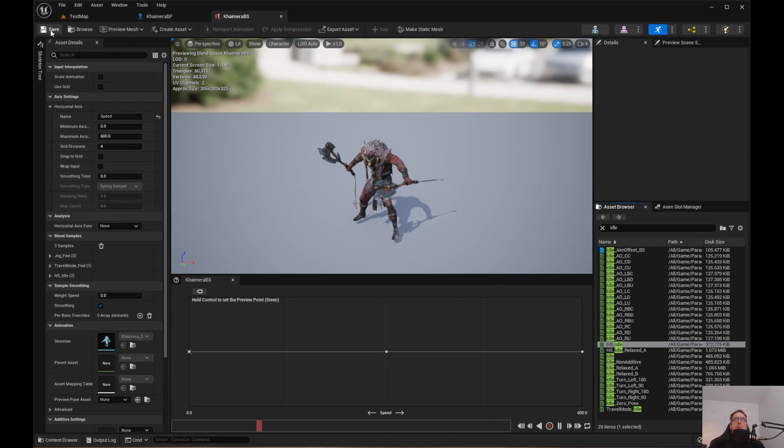Go ahead and save that. This is just 1D — it's going to go from idle to a jog, then what I guess is a run, and then somewhere in between kind of like a walk. You can go ahead and do it differently if you have different animations, but I'm just working with what we've got.